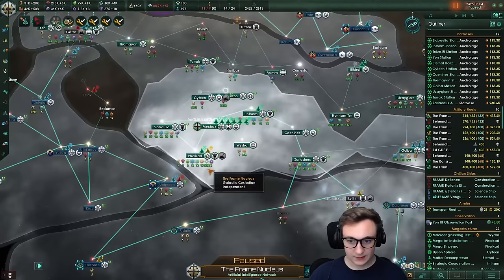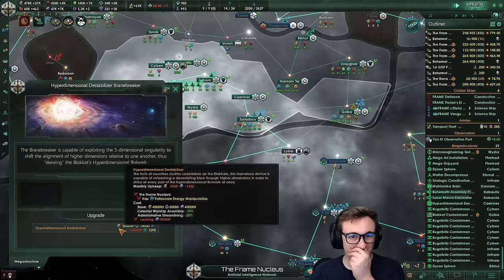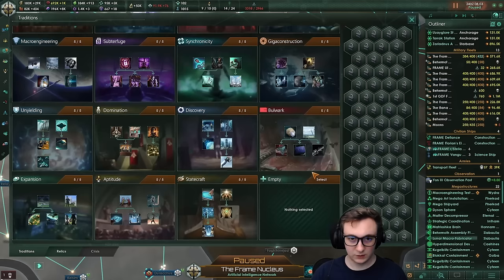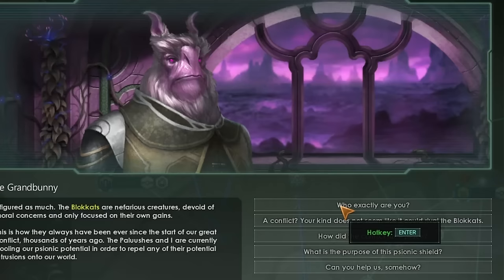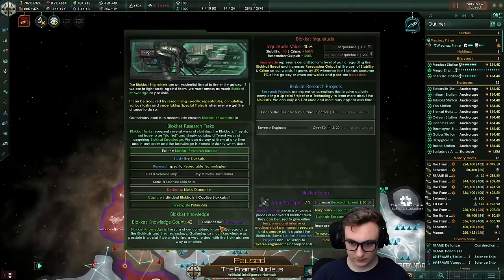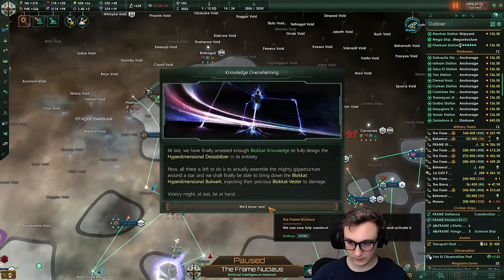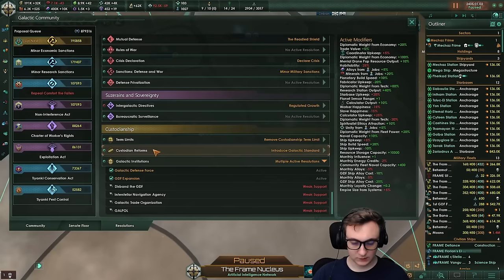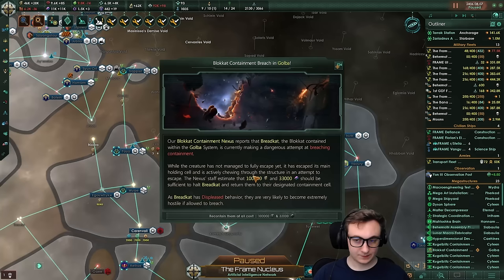We can destabilize grand injectors. We got another behemoth growth and that level six scientist we needed. We can now re-program Blockcats — surely that's going to help us. We can also attempt to breach Polushcha — we can do that. Dive into Polushcha requires a skill six scientist and we only have a five, but here we can destabilize grand injectors. We can now fully construct the hyperdimensional destabilizer — we need 200,000 more alloys. The most beautiful thing: the hyperdimensional destabilizer — complete. We can finally strike back, even though we have been the whole time. There are more upgrades — it only lasts two years and costs 400,000 to activate.